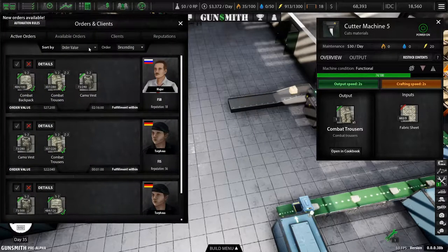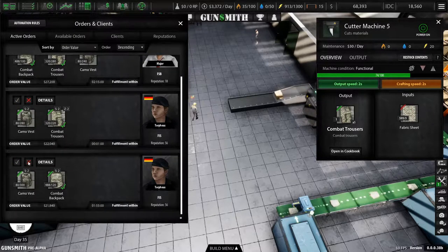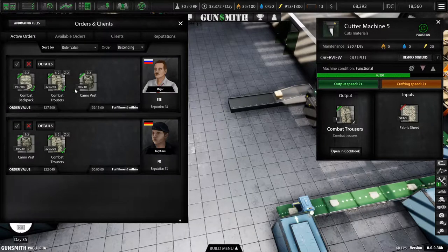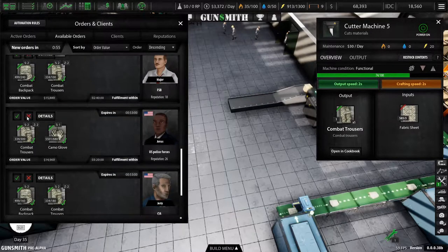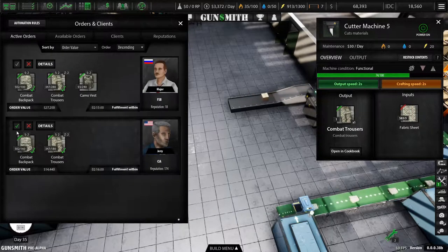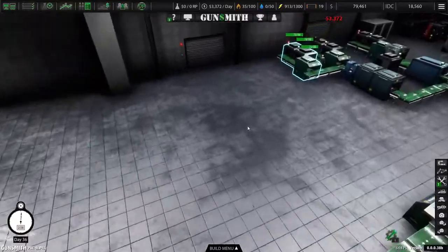New orders available — glove and backpack orders. What do I have here? Vests — I'll have to ditch that. So we have glove and backpack, backpack and vests and pants, no — backpack, vests, pants, and gloves. I can go for this one; that'll clear out some inventory. We should be good and we're doing fine on money and resources.